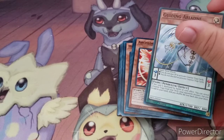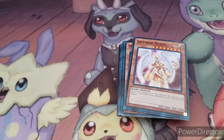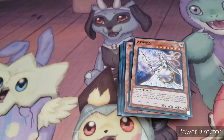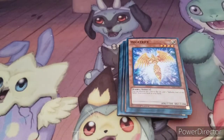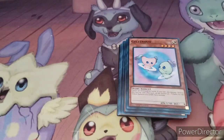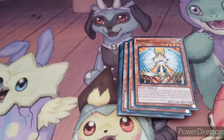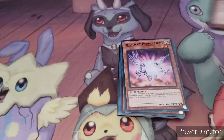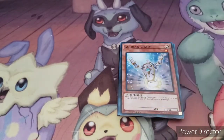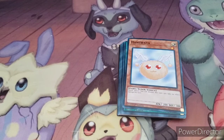I'm surprised there's actually a pendulum card in here. Archlord Christia, Splendid Venus, Athena, Tethys Goddess of Light, Hecatrice, Jelen Duo, Nova Summoner, Honest, Herald of Orange Light, Herald of Green Light, Herald of Purple Light, Guiding Light, DD Sprite, and Hanawatta. Those are all of the monsters.